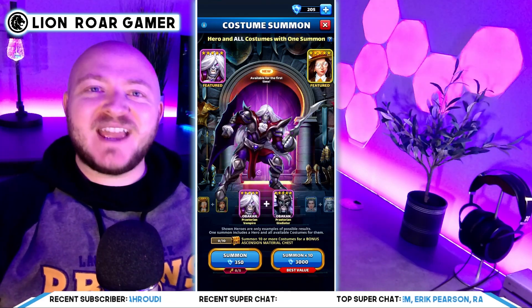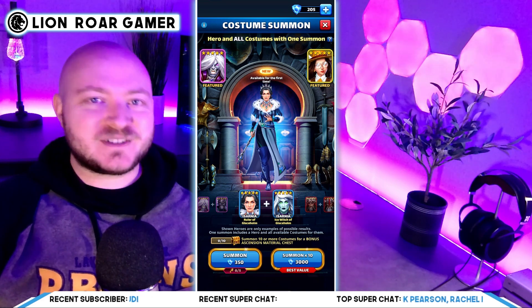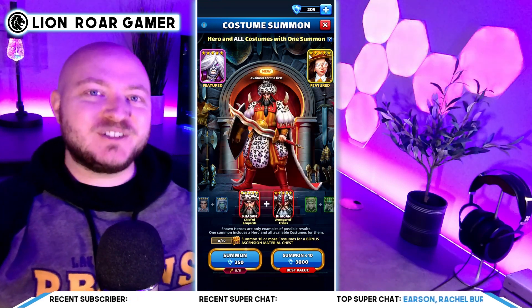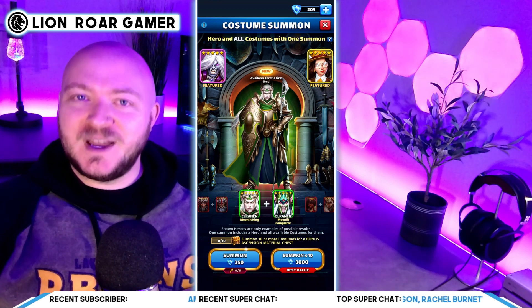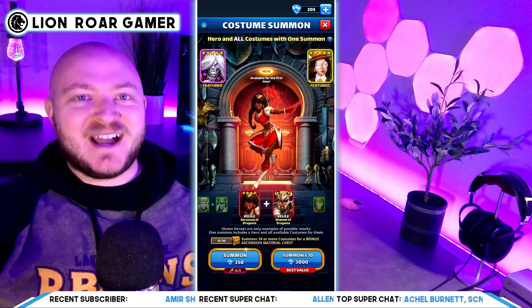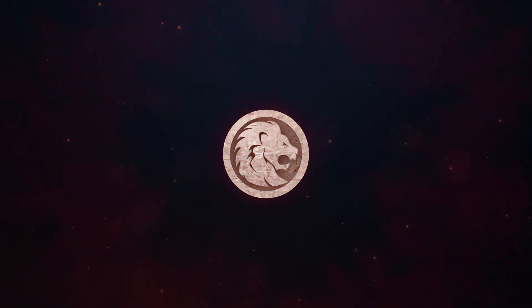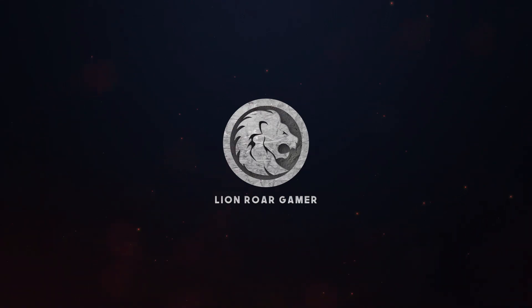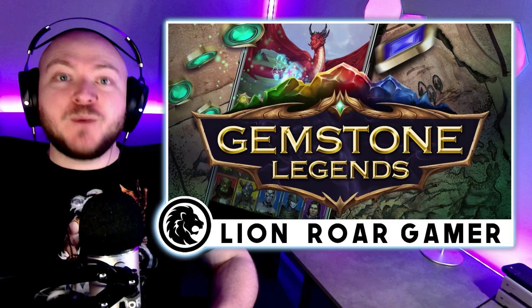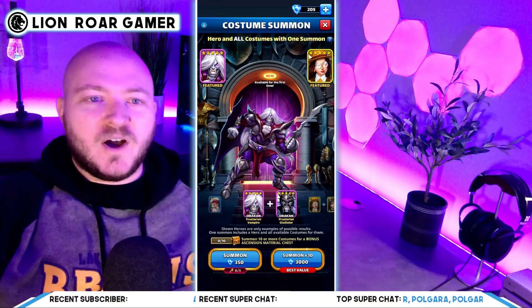What's up everyone, Lion Roar here. We've got to talk about this huge costume drop that Empires and Puzzles just gave us — not only can you summon the hero with a costume, but multiple costumes. First, download Jumpstone Legends, a mobile RPG puzzle match game. Use the link in the description to start with free stuff, including a bonus hero.